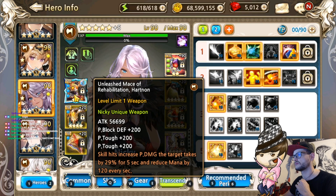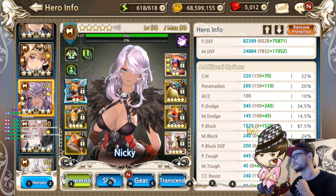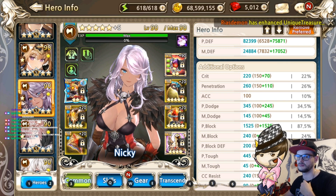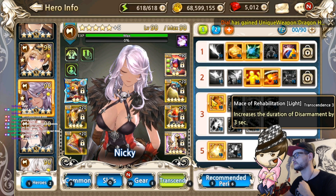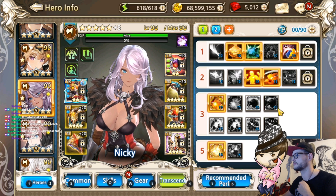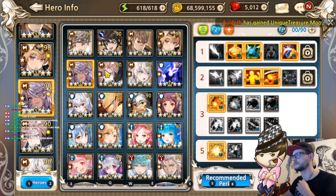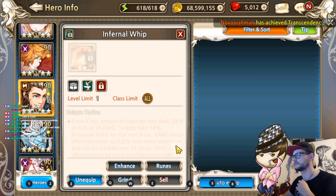As for Nikki, she got a very specific set with a lot of P-block defense and some P-toughness. She wasn't even using a bracelet - I didn't even get one. These are the perks that I got. And for the T90, that one on the top right is a definite necessity for her to survive - otherwise she would not survive.